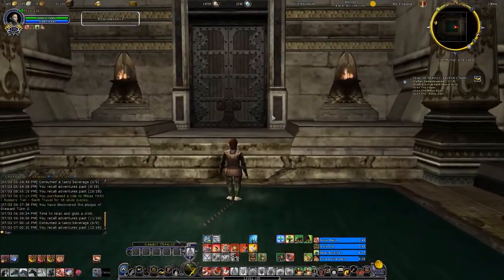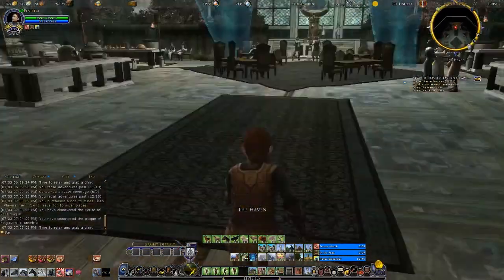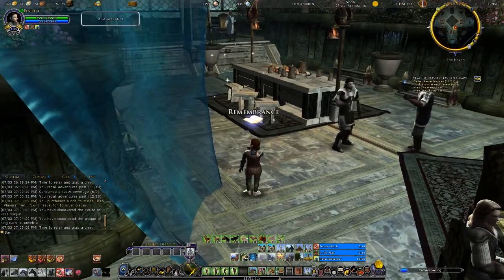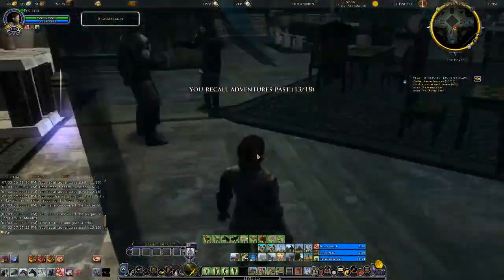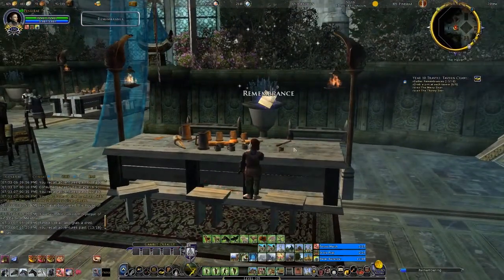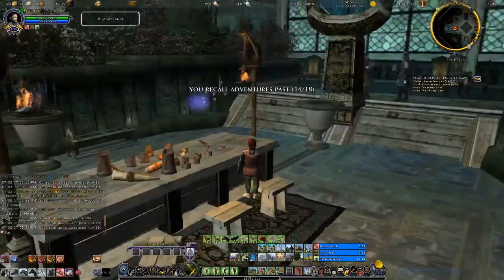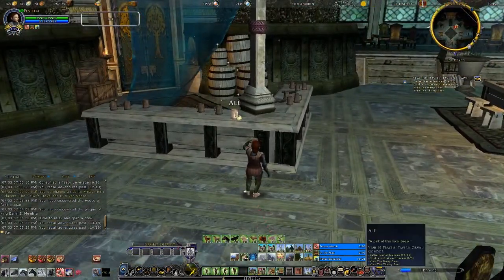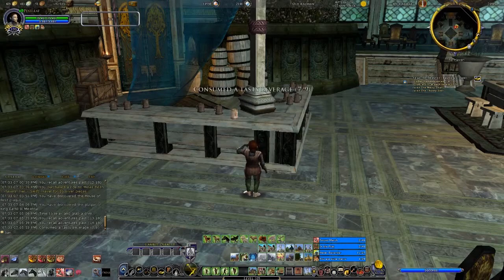Let's head to the Haven. The Haven is one of two pubs on the third tier, just about right next to the ramp that goes to the fourth tier. You'd think it would be easy to find, but this is the one that gives me the most trouble, because the marker for it is nearly invisible on my map — there are just so many things here, and it's right next to a crafting area. So yeah, I tend to lose it.